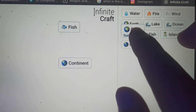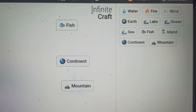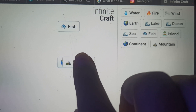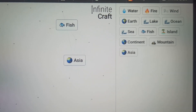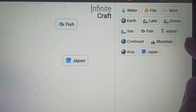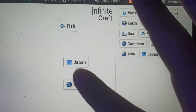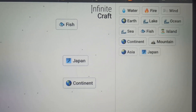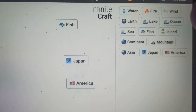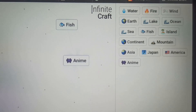Now we need to make mountain — drag earth over earth to make mountain, then combine mountain with earth and continent to make Asia. Now drag Iceland over Asia to make Japan. Then combine continent and lake to make America. Now combine America with Japan to make anime.